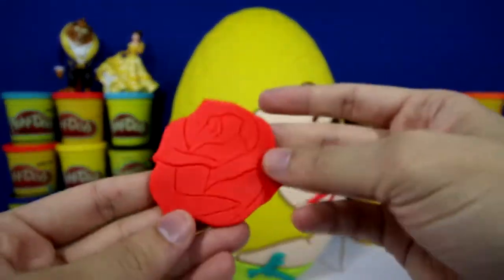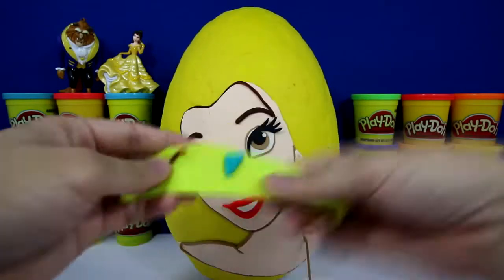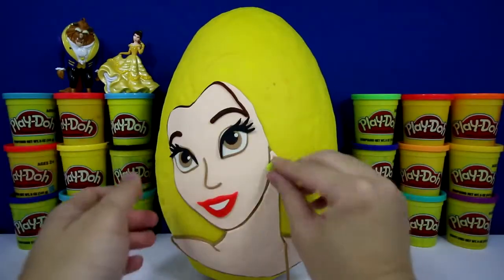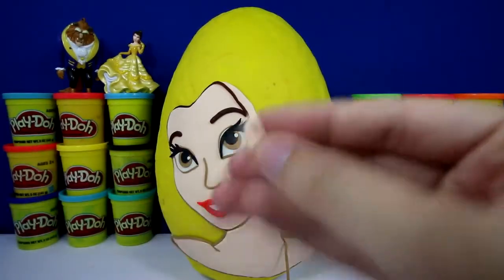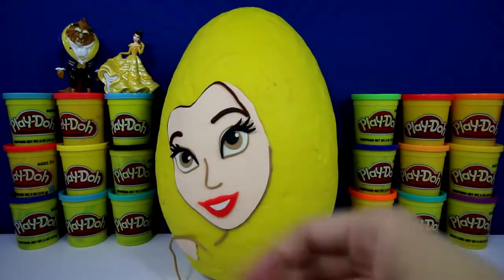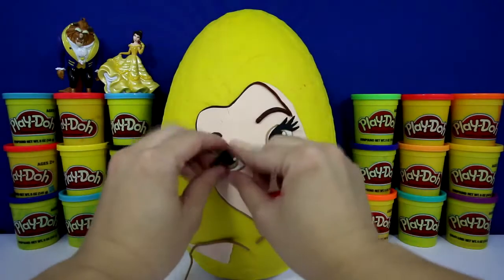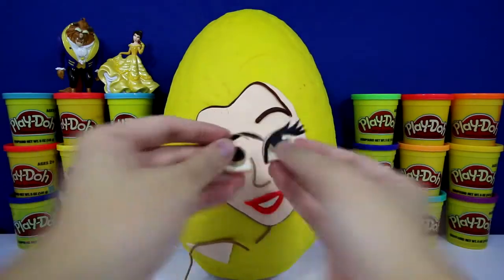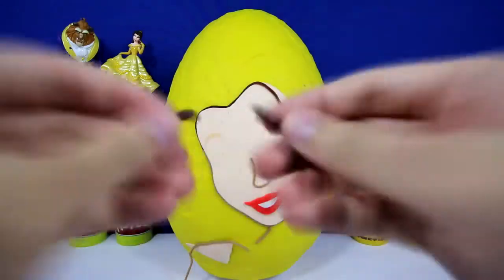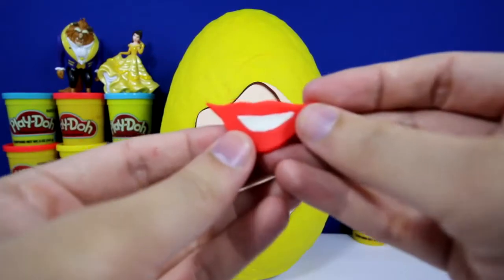Here's the rose. Her dress. Earrings. This is her neck and body. And now we're just left with her face — her eyes, nose, and her mouth.